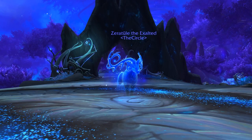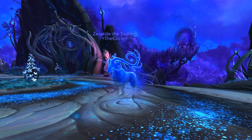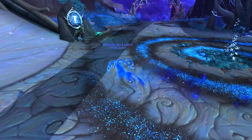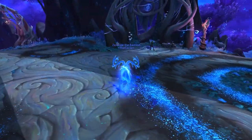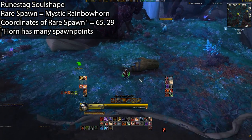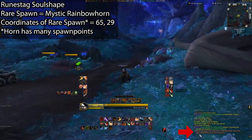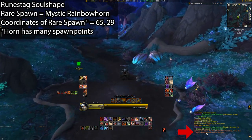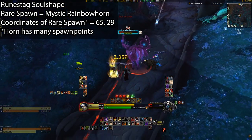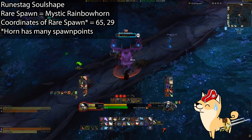Up next we have the Runestag form. This is a bit of a tricky one, as you have to find a magical horn which can spawn in various locations all around Ardenweald. I'll leave a list of coordinates for known locations I found online so you can check the spawn points, as well as the spawn location of the Mystic Rainbow Horn itself. Once the horn has been activated, a text prompt will show up in chat saying that the magical horn has been blown, and once that happens, the Mystic Rainbow Horn Runestag will spawn. It seems to spawn to the north of Tirnaval and will slowly run around on one of the roads. It should get marked on your map once you're close to it, as it did for me when I stumbled across it.